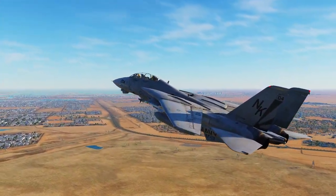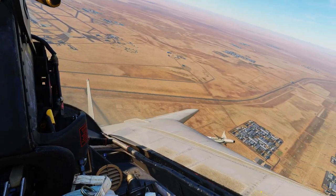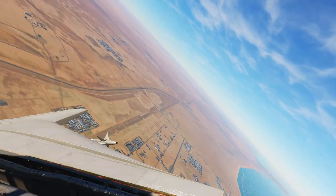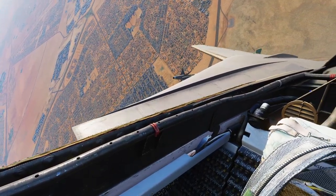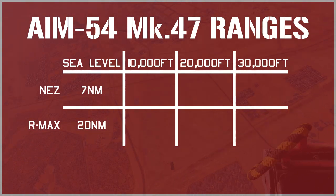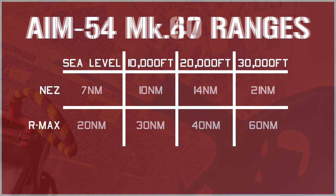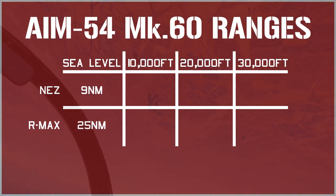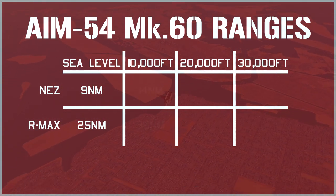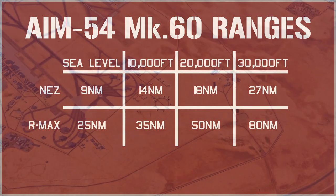Here's a quick side note before we move on to the AIM-54 Phoenix's range numbers. While the A variant utilizes an inferior analog seeker and the C variant utilizes a far superior digital seeker, these discrepancies aren't currently modeled at the time of this video's publication. The AIM-54 Mark 47 variants have a NES of roughly 7 nautical miles and a max range of about 20 nautical miles at sea level, doubling every 20,000 feet. The Mark 60 has a NES of around 9 nautical miles and a max range of about 25 nautical miles at sea level, also doubling every 20,000 feet. The AIM-54 Phoenix has the most impressive range capabilities in DCS, and you more than outrange your opponents in most scenarios.